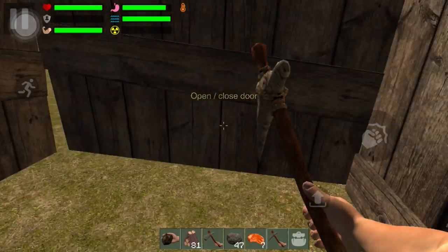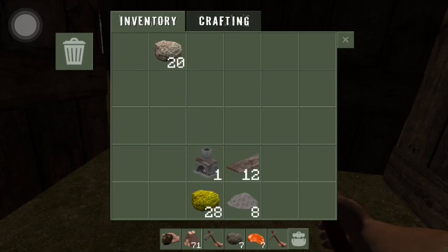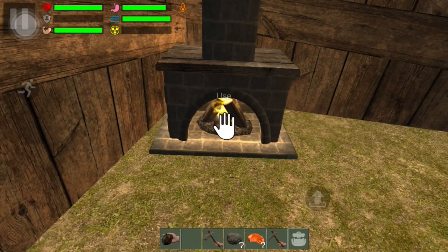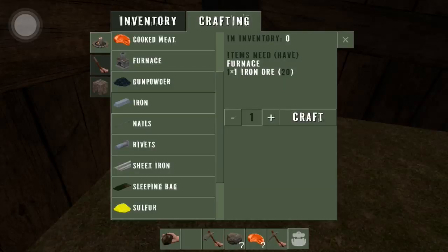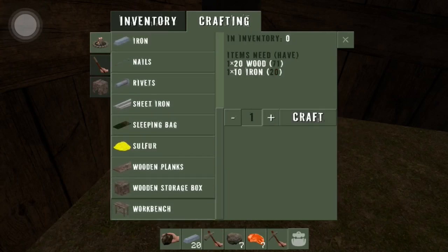It wasn't like that before when it shows you how many you want. So we're crafting one furnace — there we go. I probably had enough pieces for that too. Let's put our furnace right here, now we're gonna put our iron in there. And now we can build our workbench — craft one, there we go.